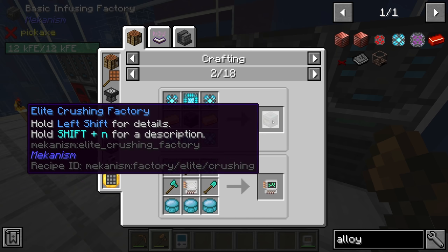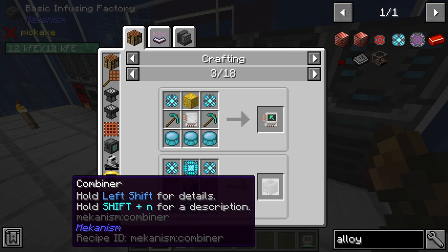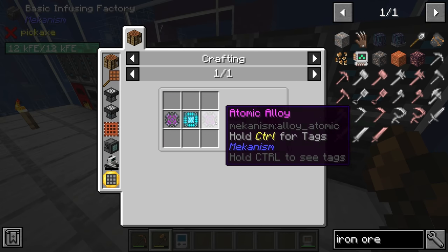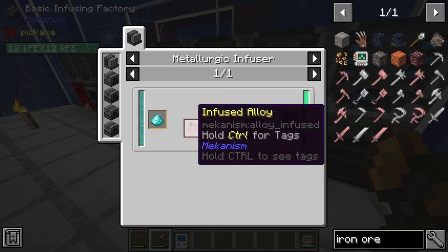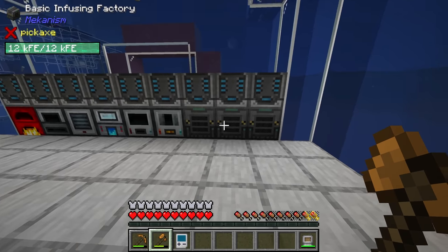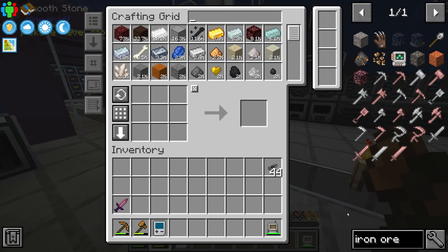With three infusing factories we have one set up for redstone, one for coal, and the new third one is going to be set up to use diamonds or diamond dust to make infused alloys into reinforced alloys. Those reinforced alloys are then used to make more advanced machines like the crushing factory or the chemical dissolution chamber, which requires ultimate control circuits, which require elite control circuits, which require those reinforced alloys.